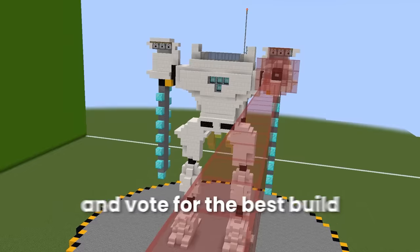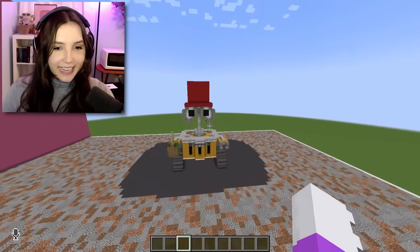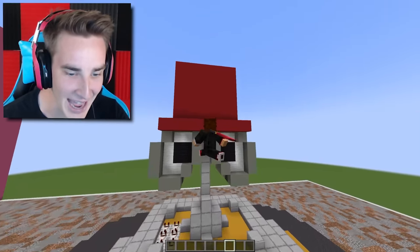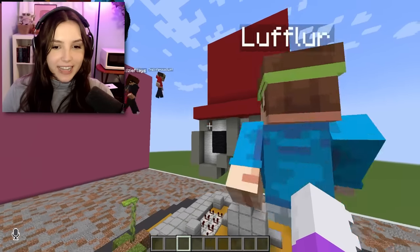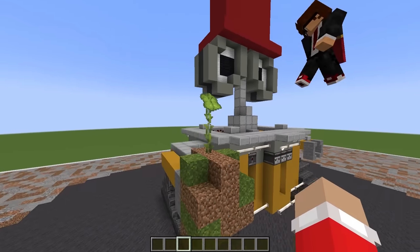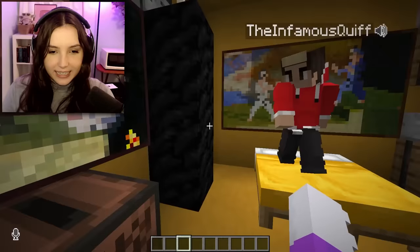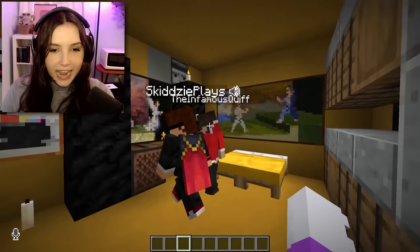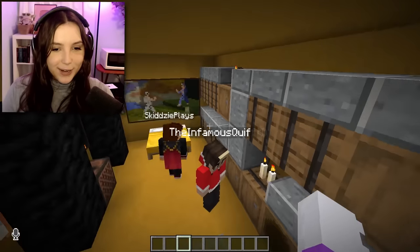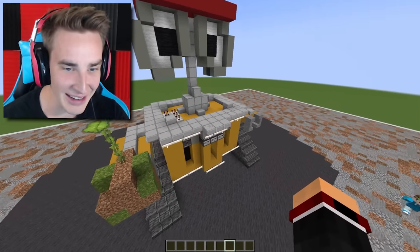Now we have to meet in the middle and vote for the best build. Come check out my build - it's Woolly! Wait, this is sick. But Kifli, I don't remember him wearing a big red hat. He's rich Woolly - you'll see later. Yeah, he's got his little plant that he found in the beginning. He had a music player, lighters and candles, diamonds - he's rich man Woolly! That's why he's got the top hat now. This is a nine out of ten for me.